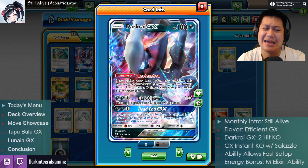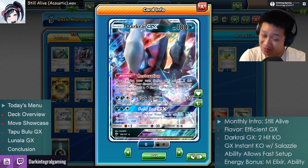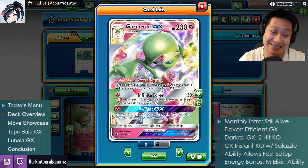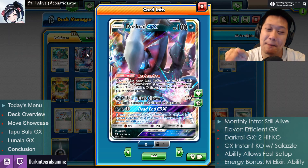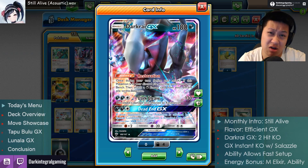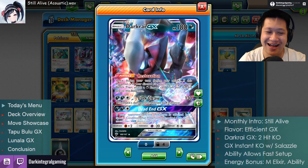And it has a special sometimes useful build: this attack ignores resistance. Darkrai must have been fighting lots of Fairies, because they are the only cards that have resistance to Dark. So it can bypass that resistance — it's a veteran now. After fighting lots of Fairies, it will basically always do 130 damage. Moving on.